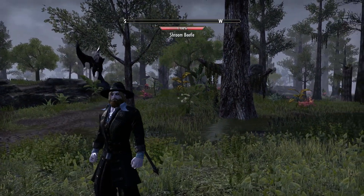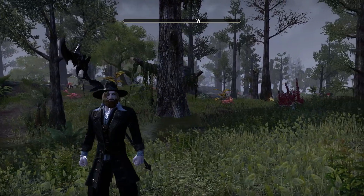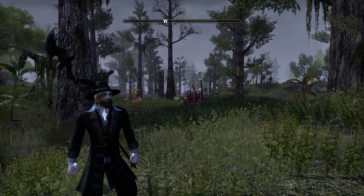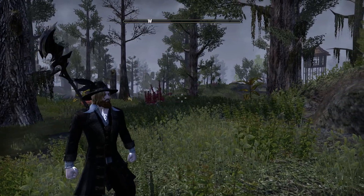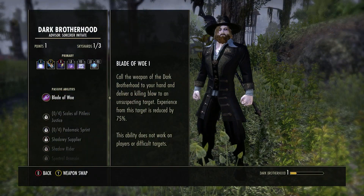Hey guys, what's going on? Today I'm going to be showing you one of the quickest and easiest ways you can make money in ESO online right now. To do this method, all you need is the Murkmire DLC — you really don't need anything other than that. The method we're going to be doing today is stealing furniture motifs from various different houses in the area.